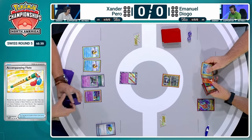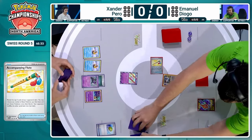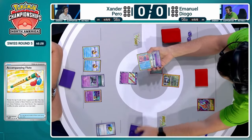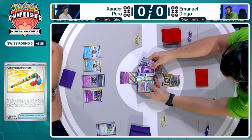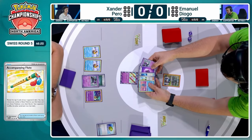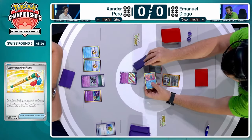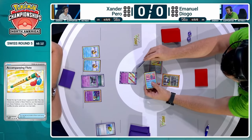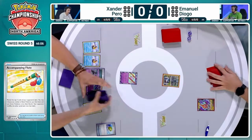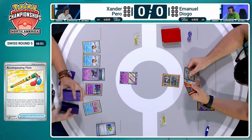Emmanuel's probably not very happy because he knows that Monkey Dory is going to be annoying. And we see the third Accompanying Flute! I should have put this in my caster predictions. That is a lot of flute playing. We're going to see some other choices here for Emmanuel in these Pokemon — it has to be a basic. We have that Monkey Dory as well as the Manaphy as a selection. How do you think it changes things if Emmanuel puts down an additional Pokemon, which would fill up Xander's bench?